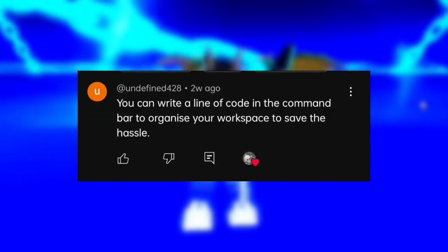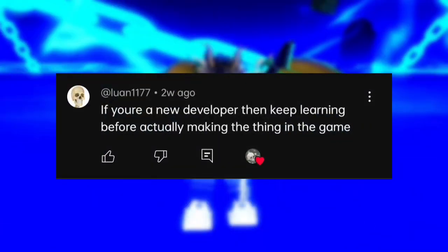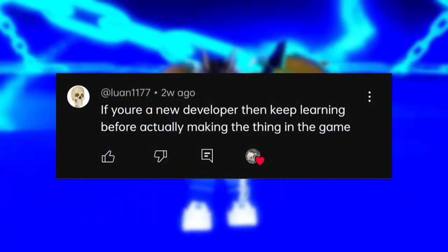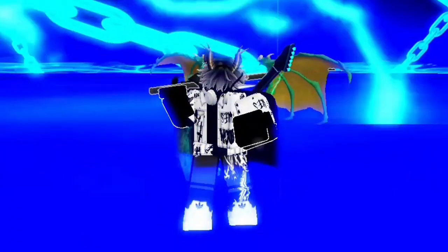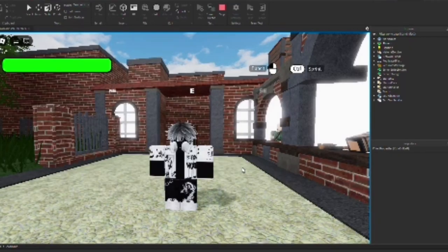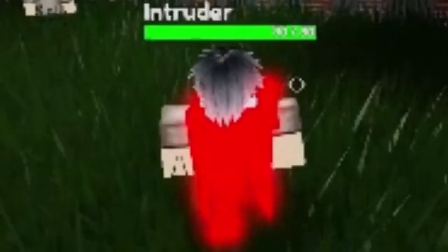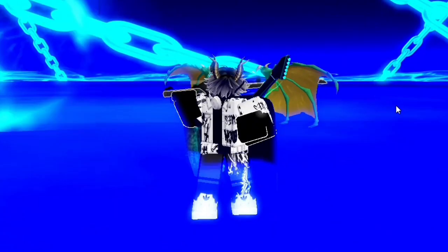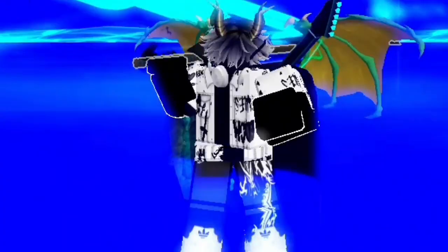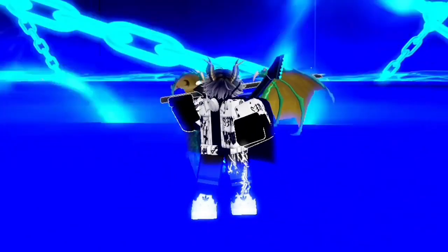Someone says you can write a line of code in the command bar to organize your workspace and save the hassle - I already know this one, but thanks. If you're a new developer, keep learning before actually making a thing in the game. I actually have a test project where I script random ideas. About shields - I decided to give shields when you become a Templar, because no ordinary human would carry a shield walking down the streets. I'm not sure if I should give shields to assassins too, but we'll talk about shields later.